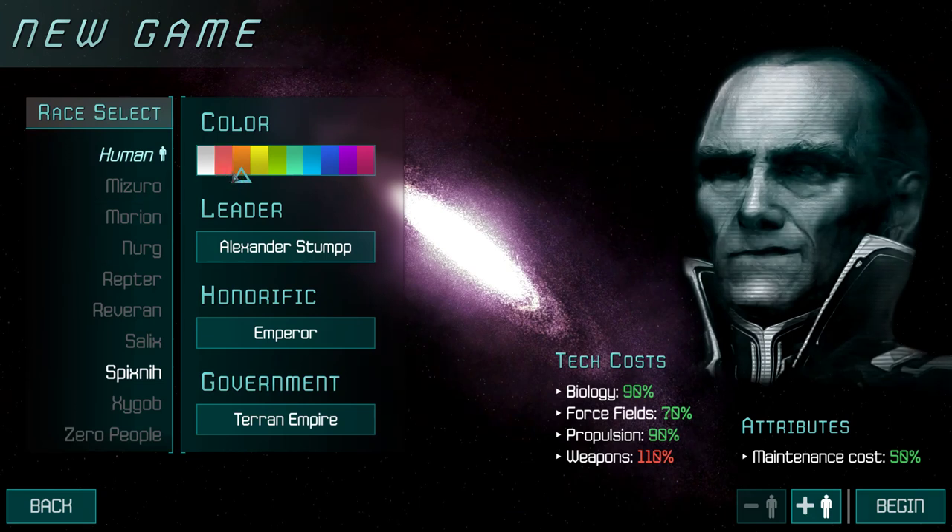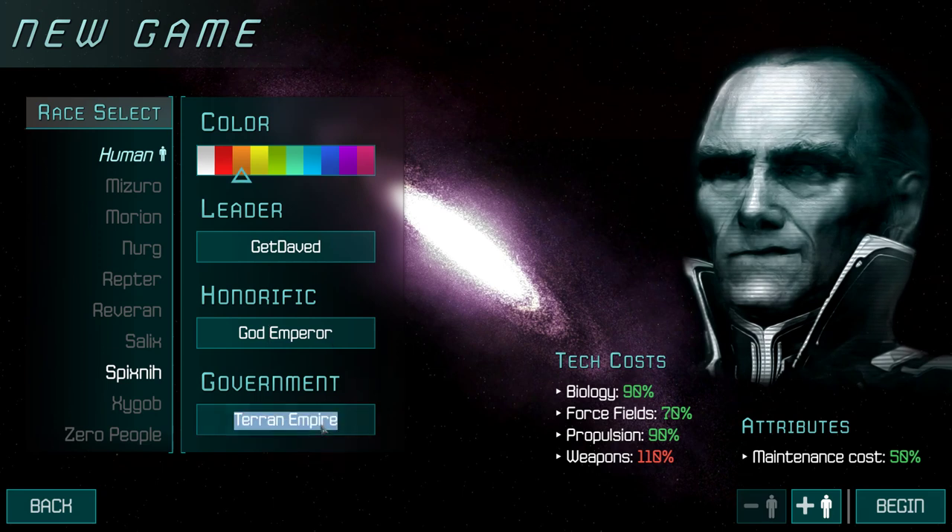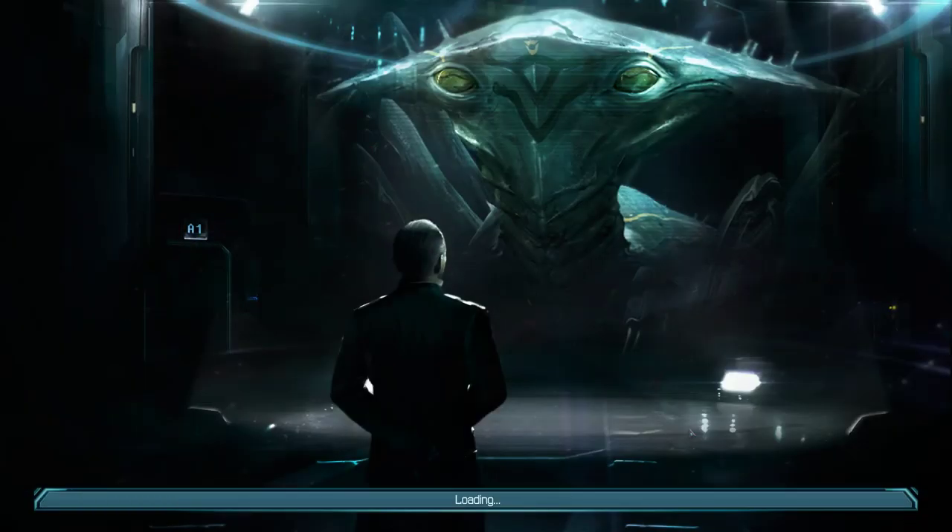There's a text modding system for the game we're not gonna get into. Later. Character name: Daveed. Honorific: God Emperor. And we're gonna be yellow. That's my favorite color. What are you gonna do about it? Obviously my favorite company would be my own.